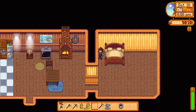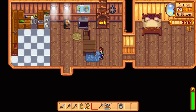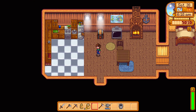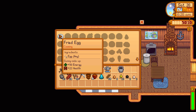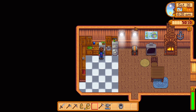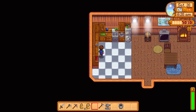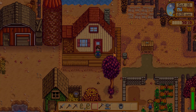We unlocked an achievement! Oh my god, look at the size of our house - I'm going to get out and explore it. So we had basically just this before, and now we got a full bedroom and we should be able to cook things in here. 'Fried egg - cooking, you just need an egg, gives energy and health.' That's quite a lot of recipes! I think we can buy recipes at Robin's as well.